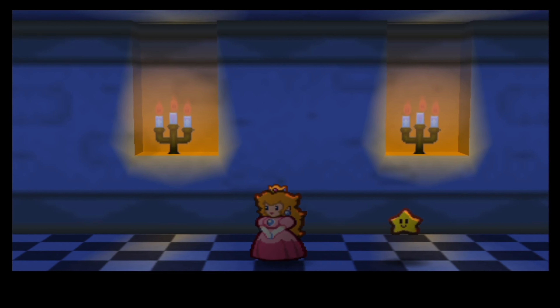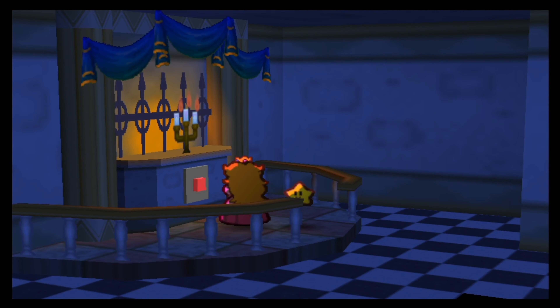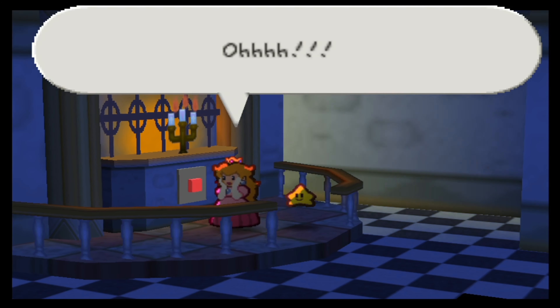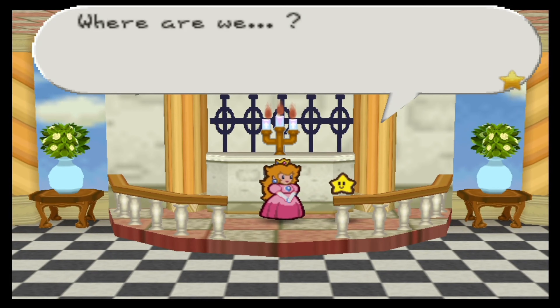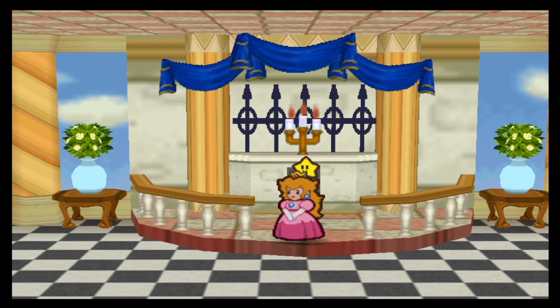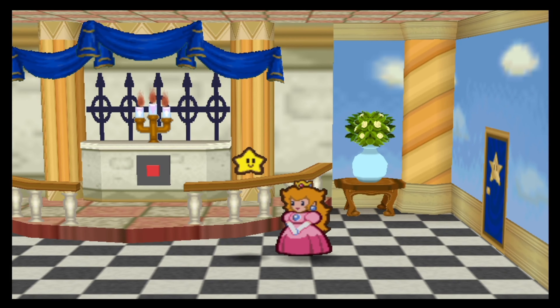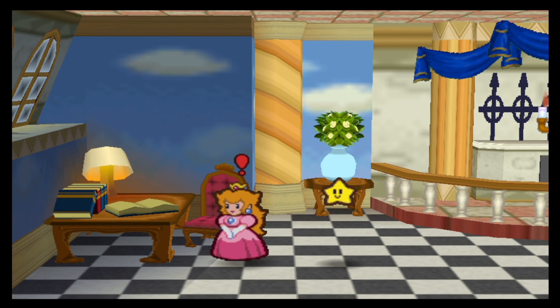What is a castle without a secret escape route out of the princess's room? Now, another button. And this will lead to... where are we? The room does look familiar — we've actually seen Bowser in this room a couple of chapters ago.